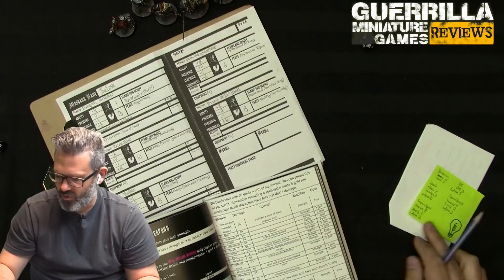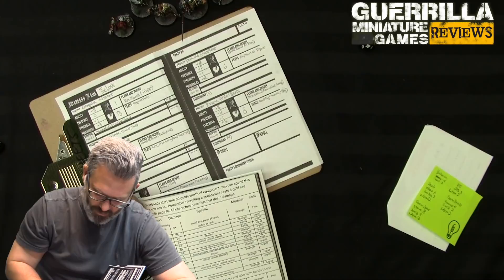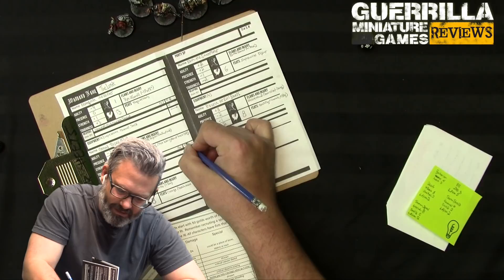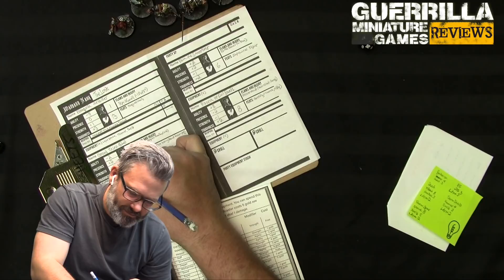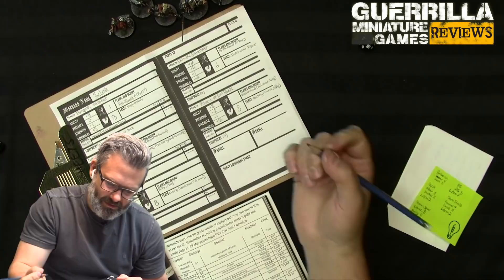That puts me at 23 of my 50 gold. The glaive has two-inch reach - enemies can't attack back - and deals d8 damage on a Strength test. You'll want a full D&D dice pack for this since it uses d8s, d6s, d12s, d10s, and more. Gorand's caster status doesn't take an equipment slot.